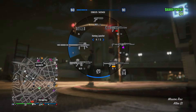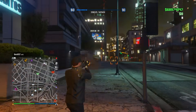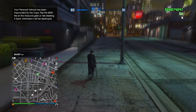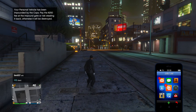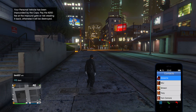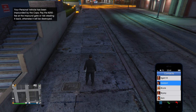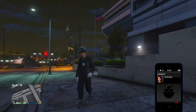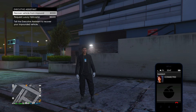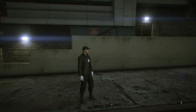This next trick shows you how to recover an impounded vehicle without driving all the way to the police station. You need to have an impounded vehicle, and you also need an office — which most people in GTA already have. Once you have an office, open up your phone, go into contacts, and call your assistant. You'll see an option to recover your impounded vehicle. It's super simple, and you'd be surprised how many people don't know about this.